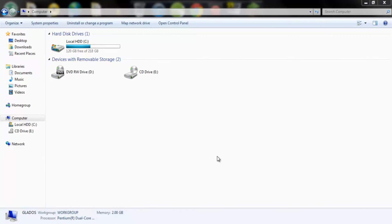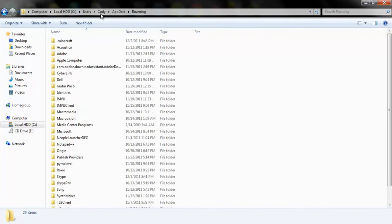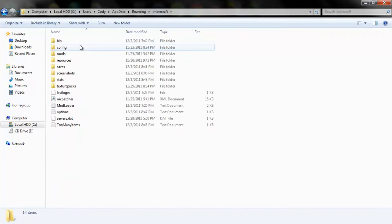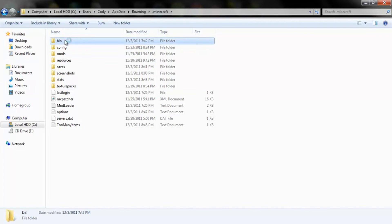Let me show you how you do this. I had to switch to Camtasia real quick. Basically what you want to do to change iron to silver is, in short, just go into your app data folder. Just learn somewhere else if you don't know what I'm talking about — check the description. You go into your Minecraft bin.